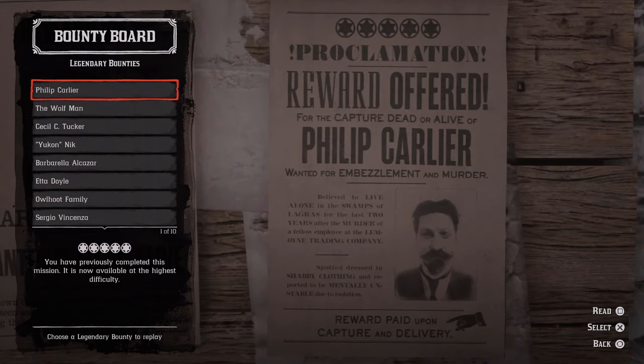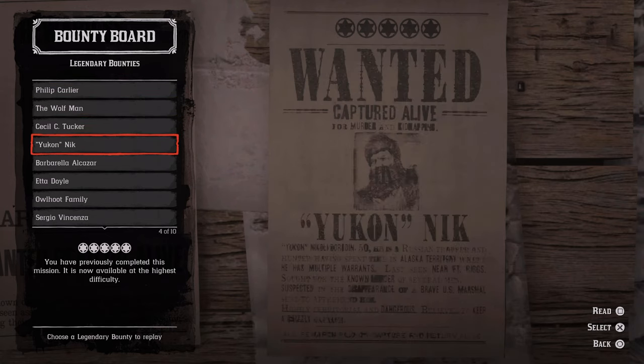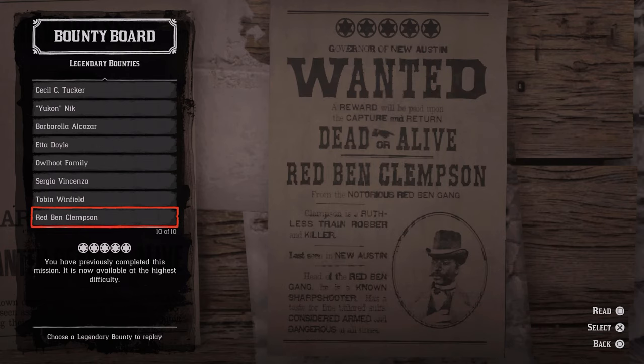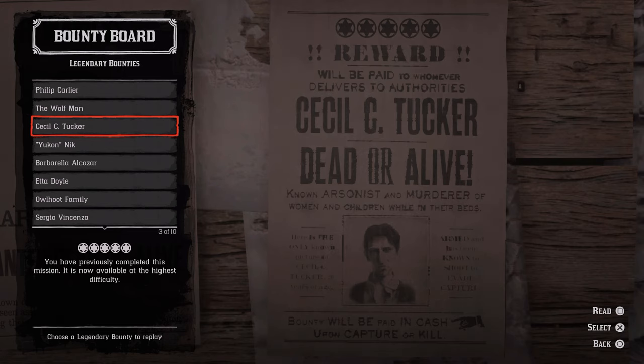You'll see all of the legendary bounties and they'll even show you the poster, so you can replay any single one of them — one to five star, depending on whether you've already accessed up to five star. If you're still stuck at one star for a certain bounty, you'll see it listed as one star. If you've already cleared it all the way to five star, it'll come back as a five star, which is nice.